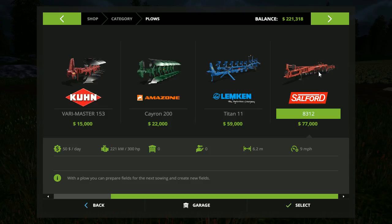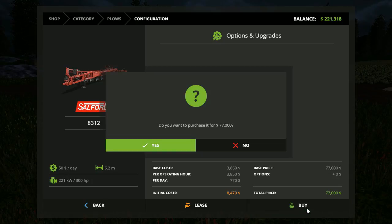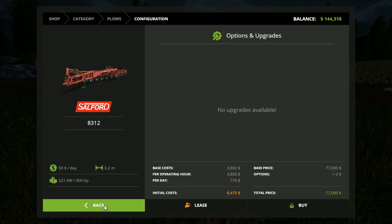This one here requires 300 horsepower — fortunately we do have a 300-horse vehicle. This one is 6.2 meters wide, and this one is only 4.9 meters. I'm not an expert with a plow but I'm willing to give it a shot. The fields we have are not that big, but 6.2 meters — yeah, we can use that. So we're definitely going to get that, and this episode we're going to be doing some plowing. We got it — 77,000.